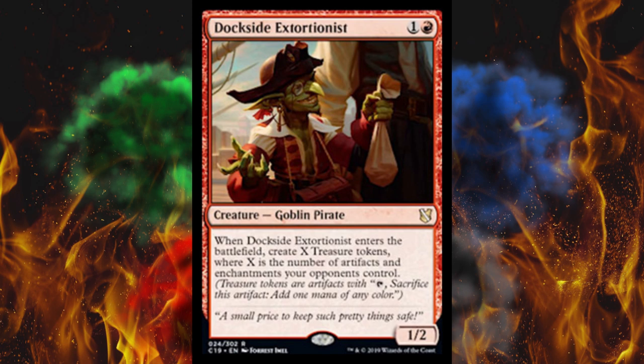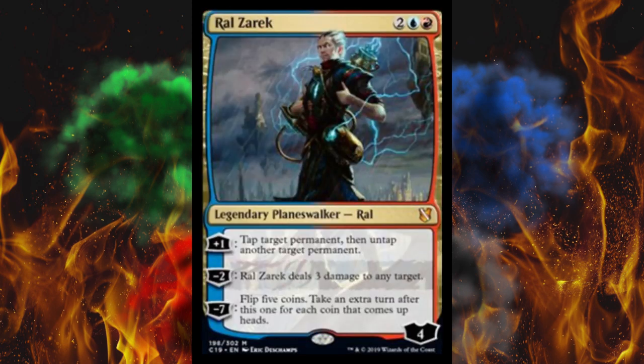Next up Ral Zarek himself. If you had any doubts that this was an Izzet deck — it's an Izzet deck. This is the Dragon's Maze version of Ral. He comes out at four loyalty for four mana. Plus one: tap target permanent then untap another target permanent — very nice. Minus two: he deals three damage to any target — very nice. And then minus seven: flip five coins, take an extra turn after this one for each coin that comes up heads. What the hell! That is completely insane. The first two are pretty vanilla but the minus seven is pretty much exclusively blue, although coin flipping is kind of a red thing.